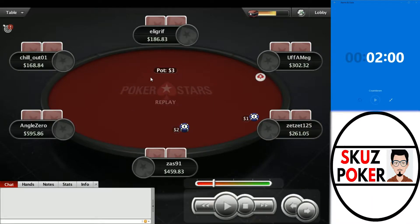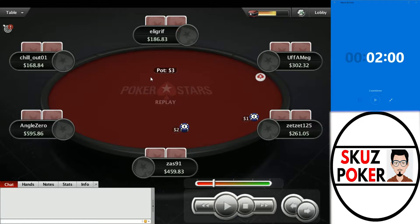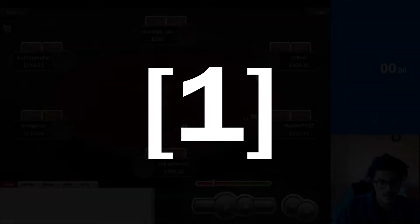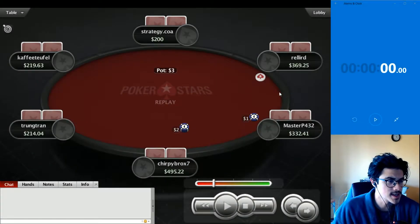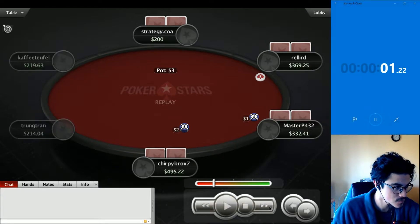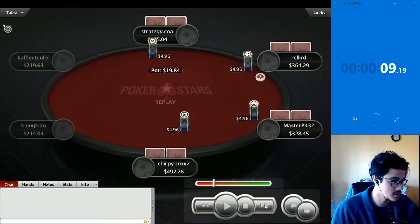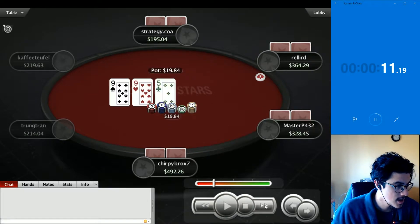There'll be five hands, two minutes maximum to explain each hand, and I will try and guess who wins or loses. We're going to use the stopwatch instead of the timer because people don't like the alarm. We start with our first hand: we face a cutoff open and a flat from SB, plus a flat by big blind. The board is 9-9-5 rainbow — pretty good for the blinds' range.